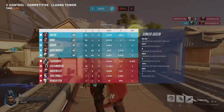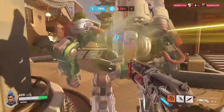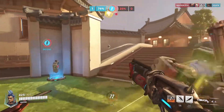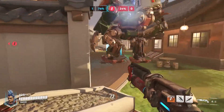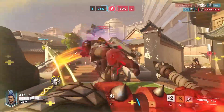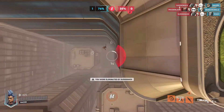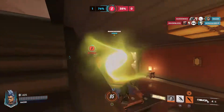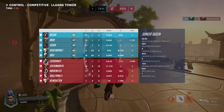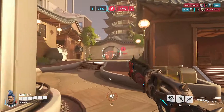If she gets a Mercy pocket and the enemy Reinhardt or Sigma doesn't, yes she'll beat them. Mercy, as well as Bastion to a lesser extent, are enablers — they can make a bad matchup a great matchup just by existing and doing what their kit does. We have both of them here, but the Winston ults and that was a smart choice, so I die to an ult again. Half of my deaths in this match are to ultimates, mostly due to the Junkrat — two tires and a Primal Rage.